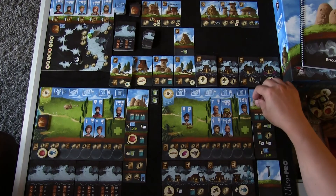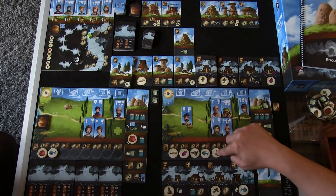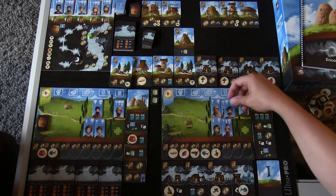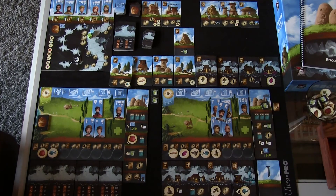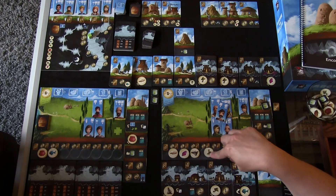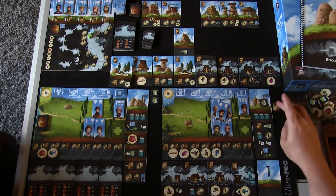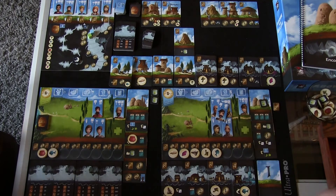Frances rearranges her placement: mushroom here, fish there. I use my worker to harvest this other fish and place it right there. That ends the round. Move the round marker up to round seven — this is the final round! New cider; no new villagers.